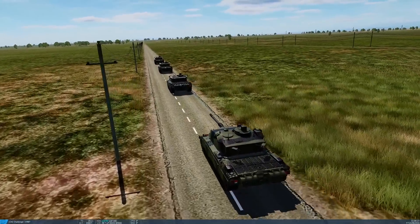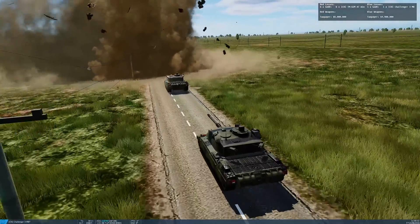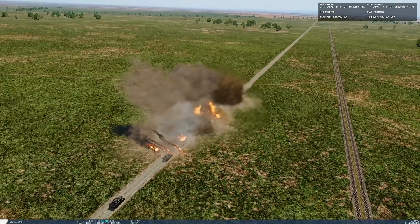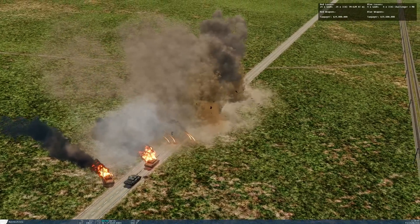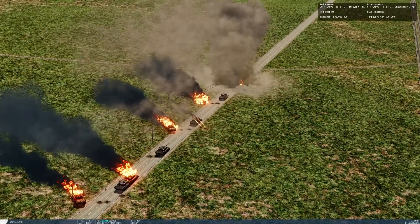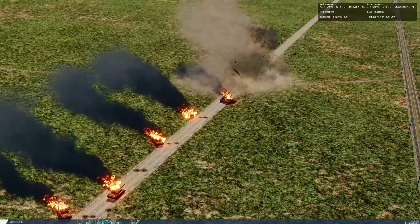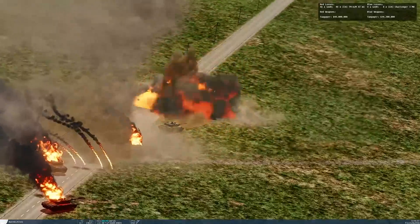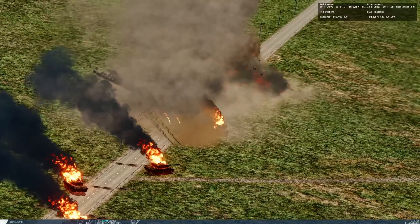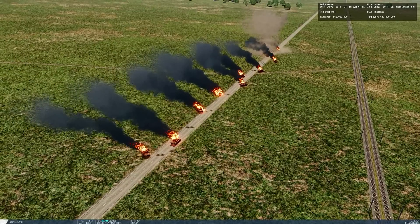First let's see what happens without any intervention — you can probably guess there's going to be explosions. Our Challenger tanks are moving to the front line, completely unawares. In our simulation you can actually see the mines above the concrete, but obviously they would be hidden in real life. That's it — all 10 Challengers dead. Obviously they wouldn't just charge into the field like that, but it's an example of how deadly those mines can be.